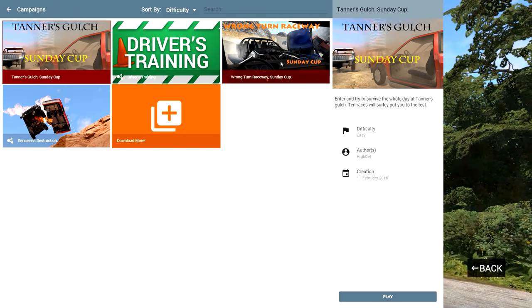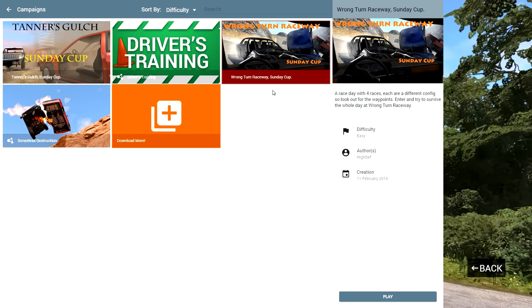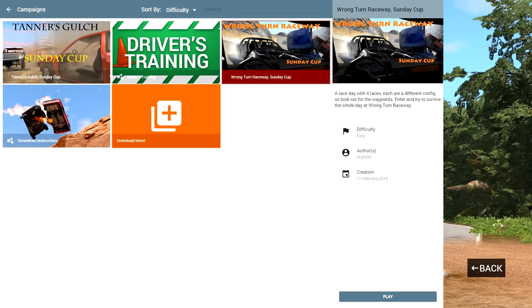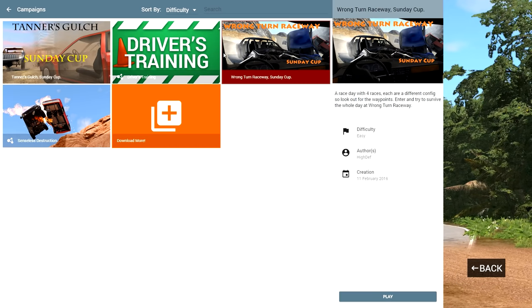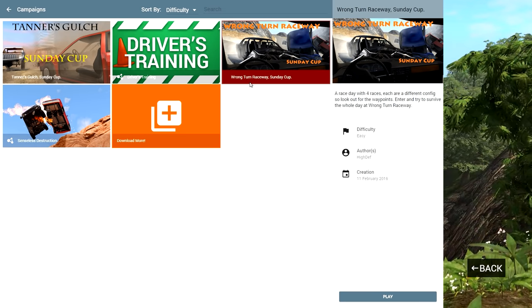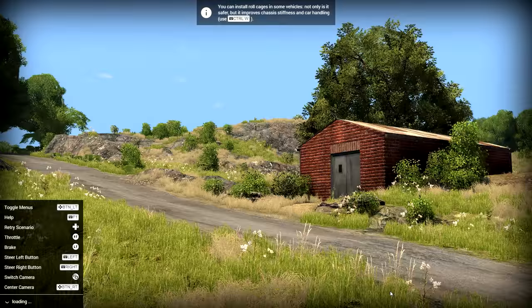We're going to get into both, most likely, if you guys are enjoying this. I think we're going to do Wrong Turn Raceway today, just because I want to be on tarmac. Tanner's Gulch is all off-road, very rocky terrain, and Wrong Turn Raceway is more tarmac-like, therefore hopefully you can go a little faster and do some bigger crashes. This one's only four races; Tanner's Gulch is actually ten. But let's get into it — starting with Wrong Turn Raceway.